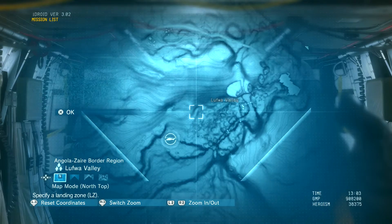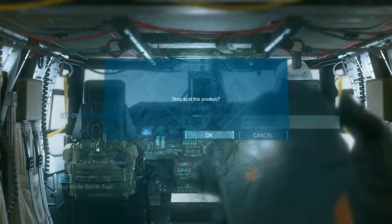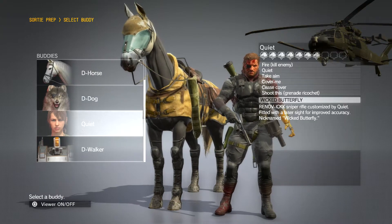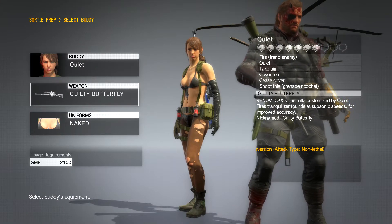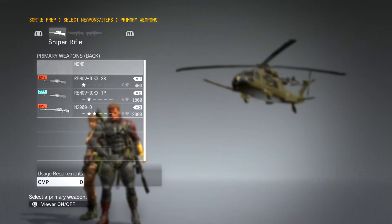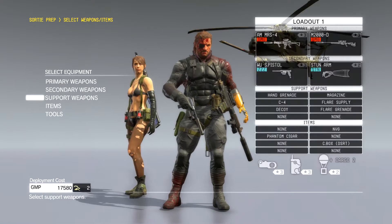Mission Accepted. Where are we going to land? I am going to land here. Going to South Africa. Select the buddy first — I am going to go out with Quiet. She finally has a tranquilizer sniper rifle, that's great. Select the equipment. I definitely do not need my grenade launcher anymore, so let's go back to the basics. And the rocket launcher back here. That's all we need and now we can begin.